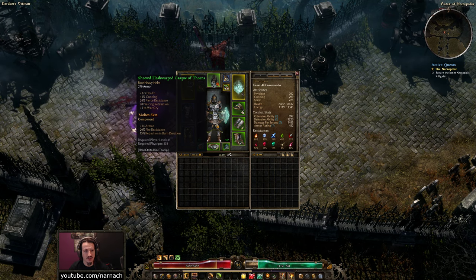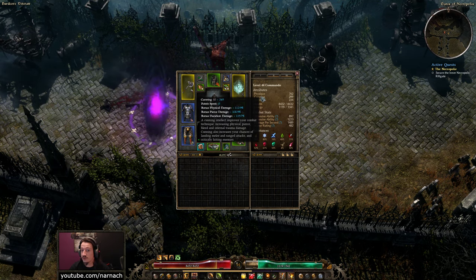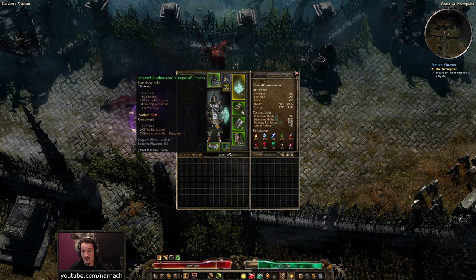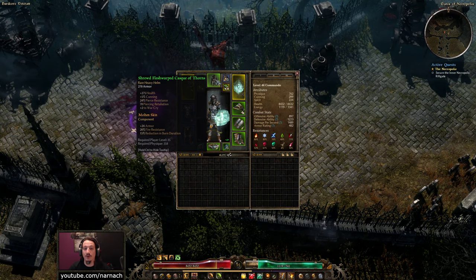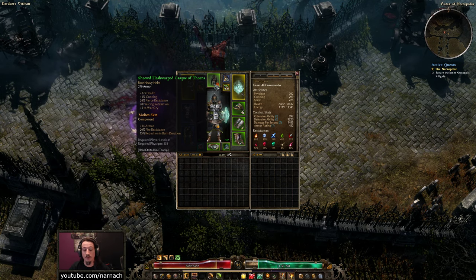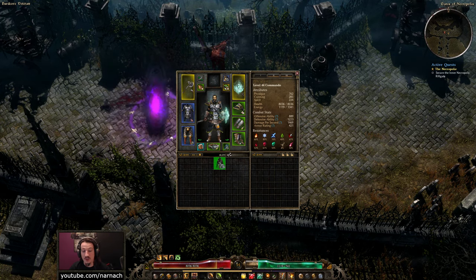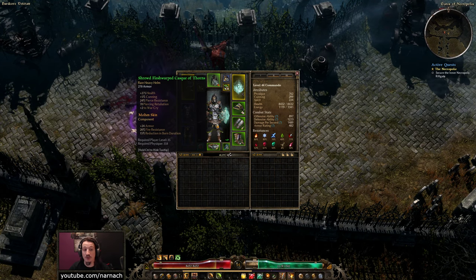Our helmet — I think this is also a recent change. It gives us health. Cunning boosts our physical damage, so it's not completely forgettable, but it's not the main focus in terms of stats for us. We got pierce resistance, which is decent to get above 70. And we got some pierce retaliation, and plus two to War Cry, which helps give it an even larger radius so it affects more monsters. I put Molten Skin in because it was required to get our fire resistance over 60 — we're at 60 without and exactly at 80 with the Molten Skin, so this helps us cap off our resistance.